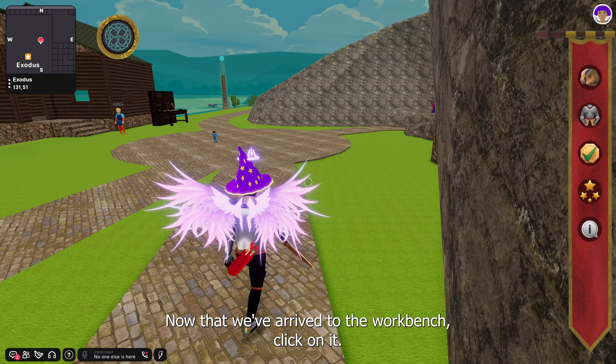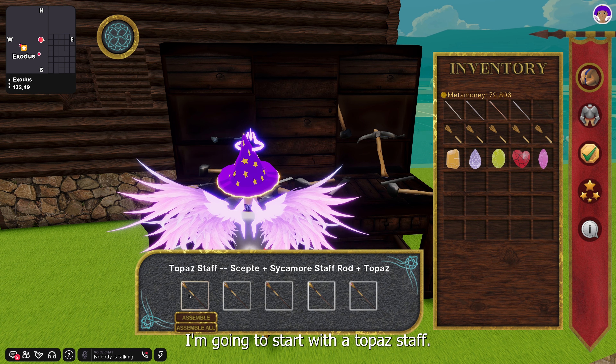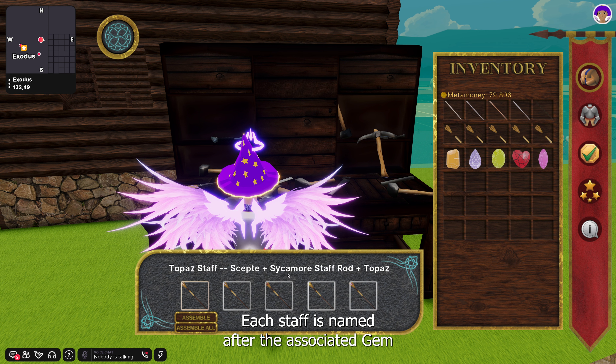Now that we've arrived at the workbench, click on it. There will be category options — one for weapons, one for tools. We will want to click weapons, because this is a staff. Then choose the staff option.